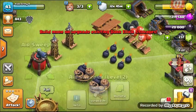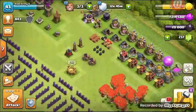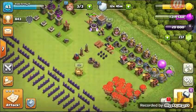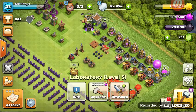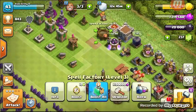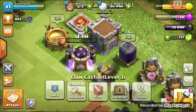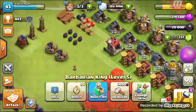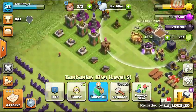Everything's separated aside from the sweeper. The sweeper's sitting next to the Teslas. You know what? This guy's supposed to be over here — I think I moved him on accident. There we go. All these buildings are together. The traps are all vaguely together. The defenses are together.